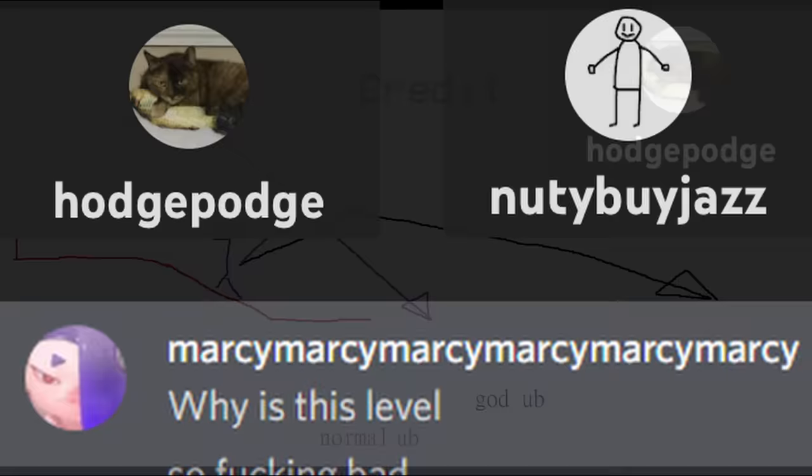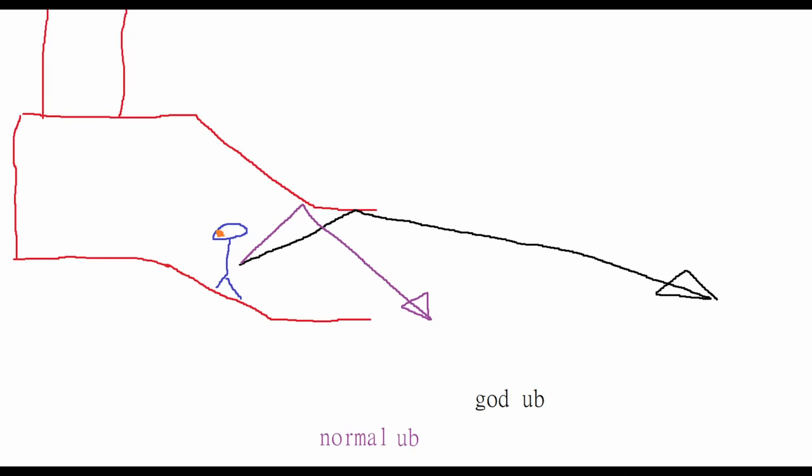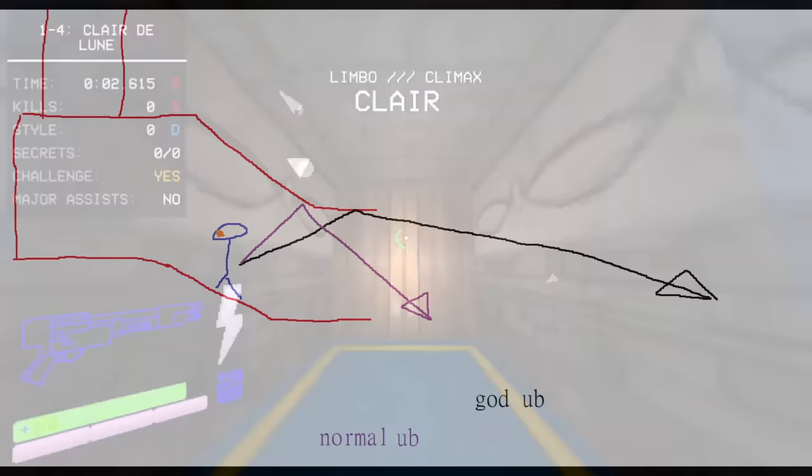Upon seeing this, Hodge decided to try his hand again, now having two reference videos to figure out how to line up this UB properly. Between Hodge, Nutty, Marcy, and a few hours of testing, they finally cracked the code for how to do the God UB. What's happening is that the God UB setup hits a flat part of the doorway exiting the spawn room. Prior to this, any ultraboost attempt would hit a downward slope, killing off some momentum immediately and making a double B-hop necessary, losing more time by having to stand on the ground an extra time. Hitting this exact spot requires a very specific lineup that took a few dedicated hours of solving.